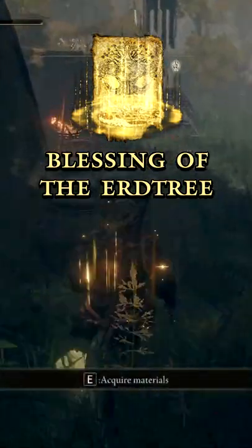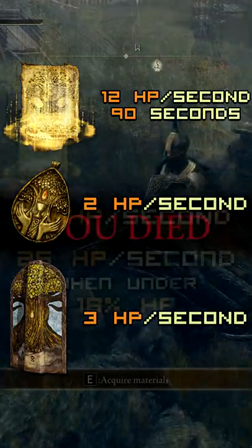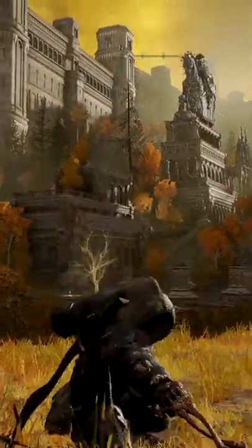Finally, if you run 38 faith you can use Blessing of the Erdtree for an additional 12 HP per second for 90 seconds. In total, this set can give you 17 HP regen per second normally and 25 HP per second when below 18% HP, making you the Ghost Rider you always wanted to be.